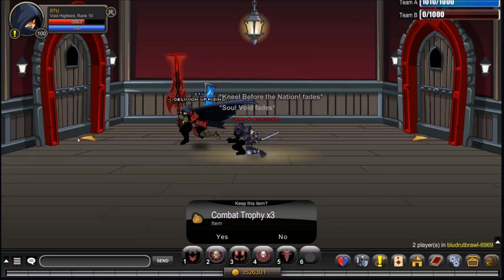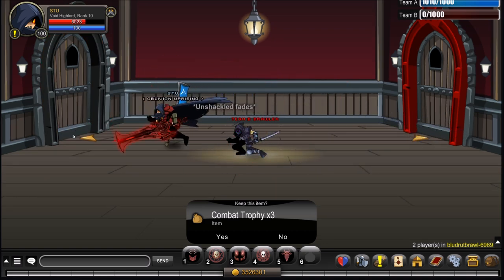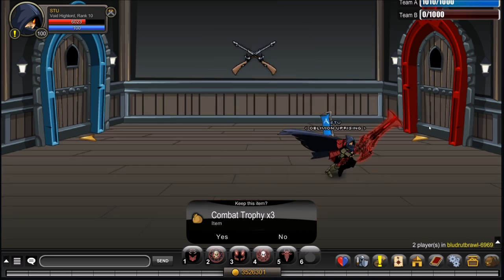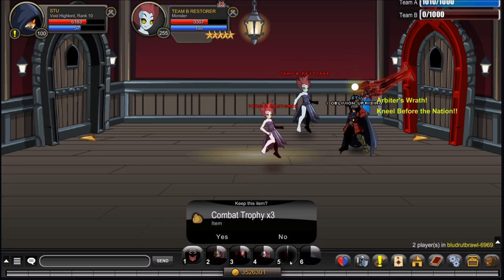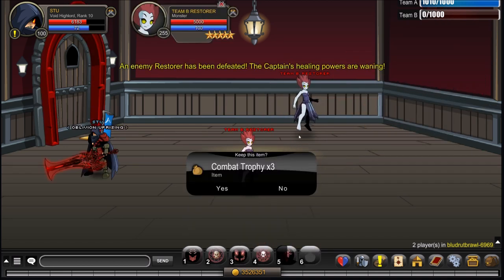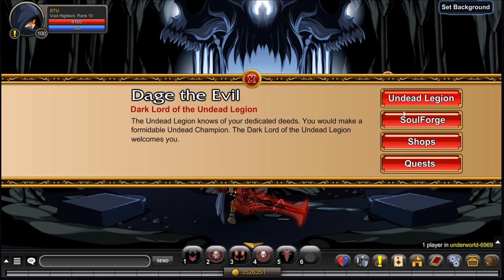If you don't have a class like Void High Lord, instead of going straight to the boss, head up the middle route, go to the right, and kill the Team B Restorers — those are basically what keep the main boss alive. After that, we'll cut back to being at Dage for the next quest.